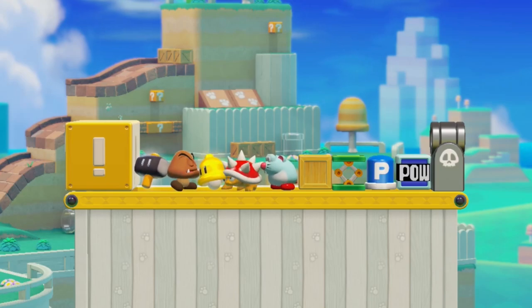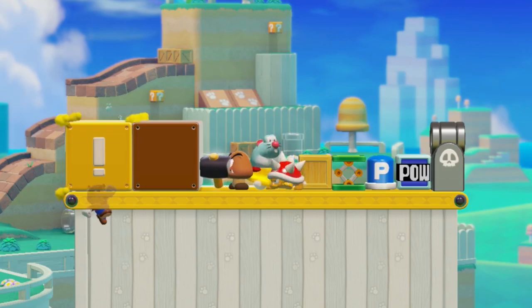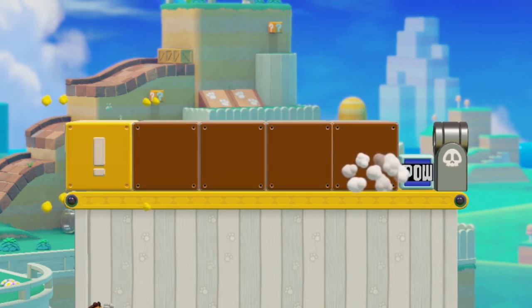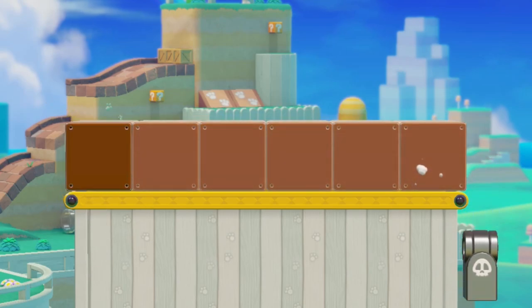The blocks extending from an exclamation block will push any items, enemies, or gizmos in their way. If an object is considered solid, such as Bullet Bill Blasters or Pow Blocks, whatever is being pushed will be crushed against the solid object, but the blocks will continue to extend.